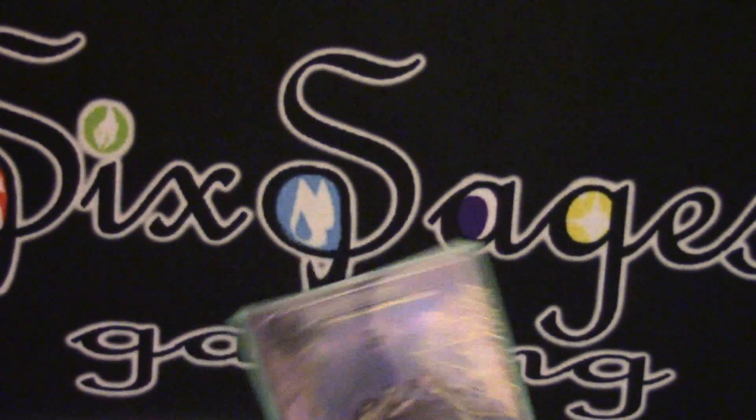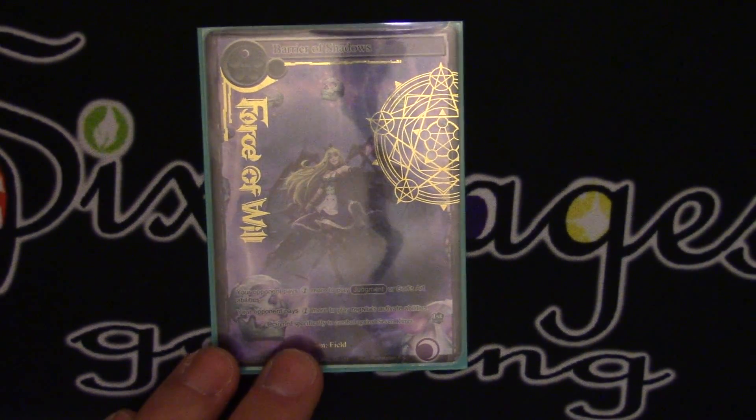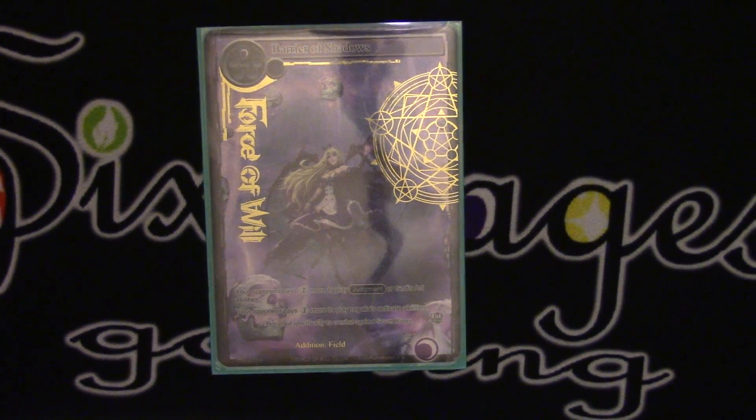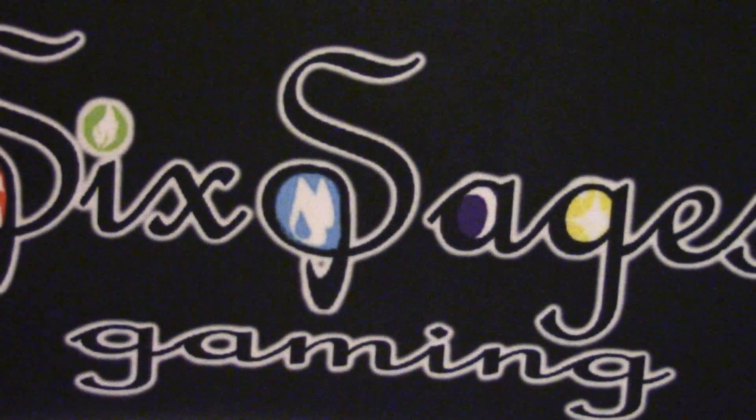Getting into our one-drops: two Barriers of Shadow. The regalia tax is super important, but also this can prevent them from judgementing. If we're going against a Sylvia or something and we're trying to race them, we don't want them to judgment early. Playing even one of these and making it really hard for them to tap their demon swords can help us hedge against that matchup.